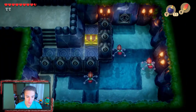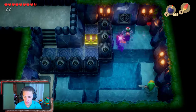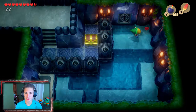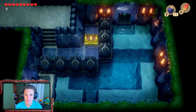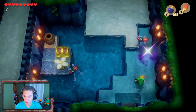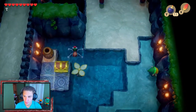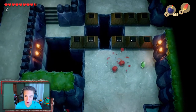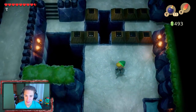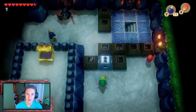Link is a little baby — he cannot swim and doesn't know how. We use a key to open up a door and head over. I don't think a long jump will make it over there. These enemies have been giving us trouble all playthrough. We do a long jump and unlock this new section.